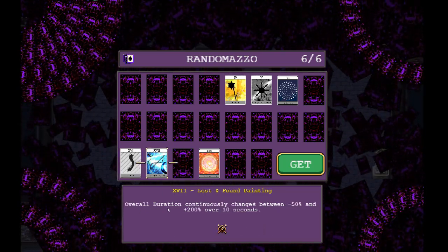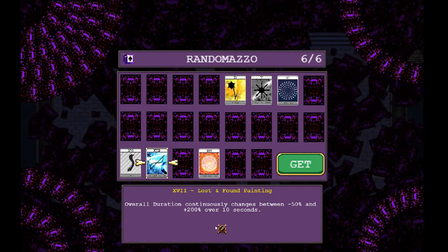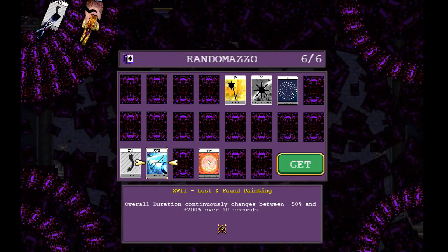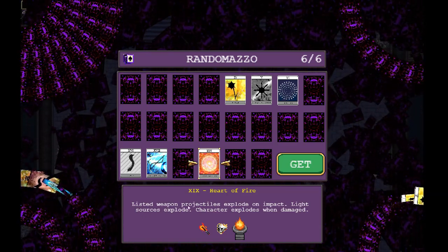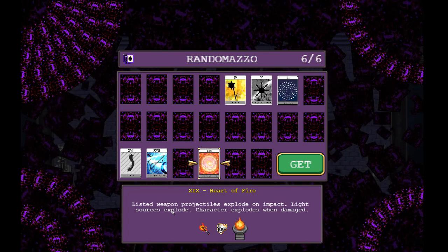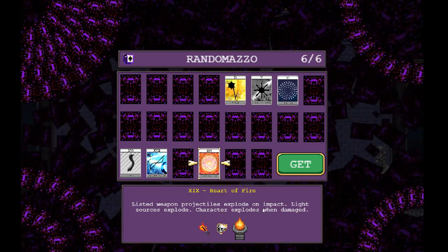This one's for the Spellbinder — same idea as the Bracer card. It makes the duration fluctuate between minus 50% and plus 200%. This card also makes projectiles explode on impact and light sources explode.